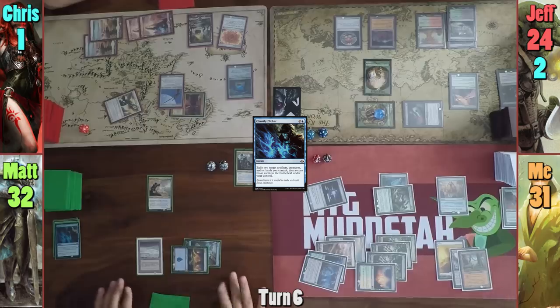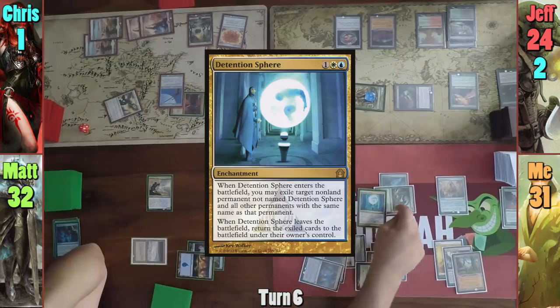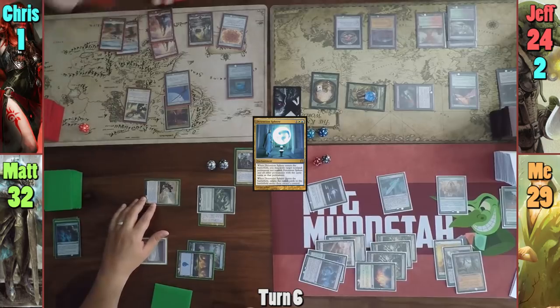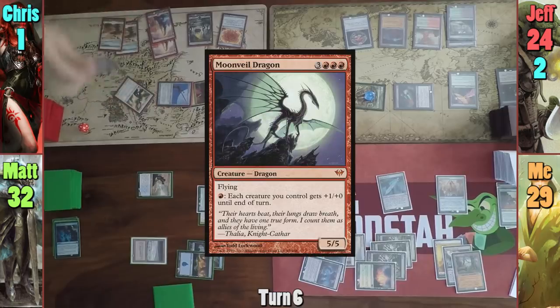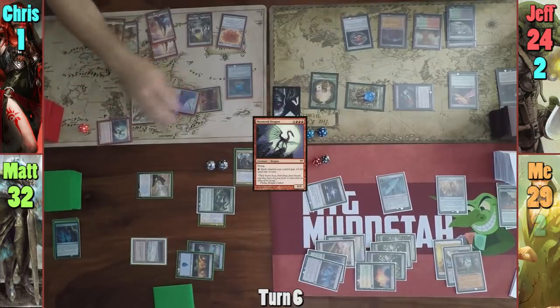Jeff doesn't gain anything on Matt's upkeep and draws for turn. Matt casts Detention Sphere, exiling my Hydra, then swings the Mage at me for two and passes to Chris. Chris draws and moves straight to combat, swinging everything at me. With Kalia's on-attack trigger, Chris drops Moonveil Dragon, also tapped and attacking me. He doesn't pump his creatures and I take 15, two of which is commander damage.